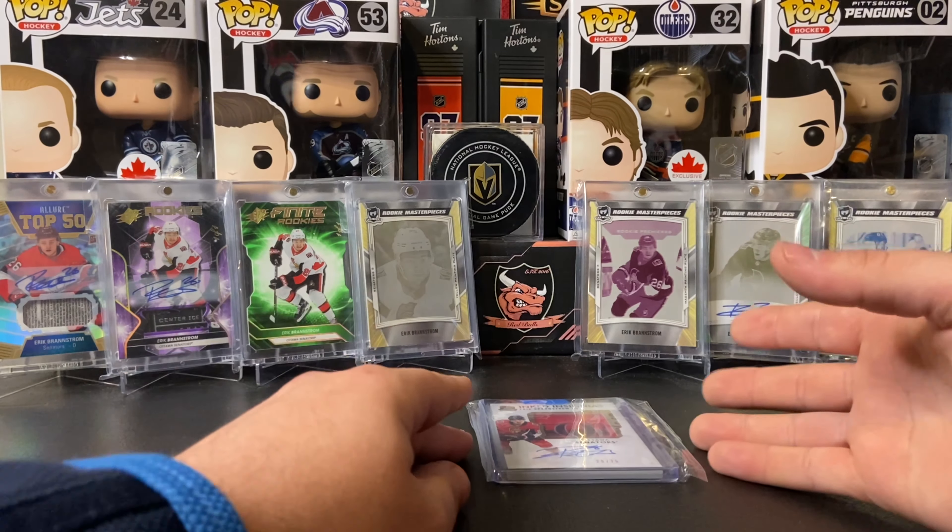We also have the premium patch numbered to 49 — two of those, both three-color patches, very nice cards. The big boys are the rookie auto patch Premier — the gold variant numbered to 49 with a three-color patch and beautiful auto. I have three gold versions total, all with three-color patches. Then we get into the two RPAs numbered to 149 — one is two-color but still nice and bright, the other is a nice three-color patch. Absolutely love these Premier cards.